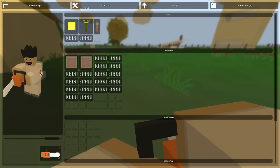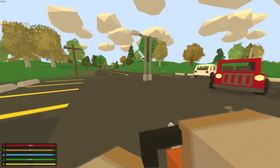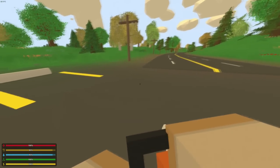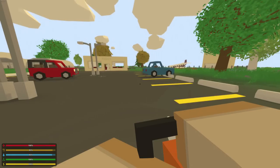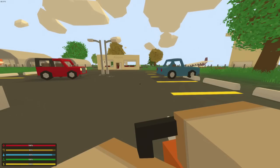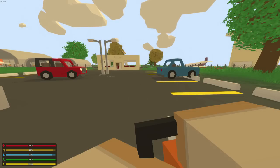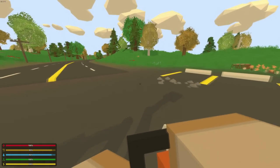Another major thing: each of your characters in the main menu now has their own individual single player world. You can have a let's play character with a let's play world, build major houses on that world, and it will be for that character only. Create another character and he will have his own separate world. Don't worry — the save you were running before the update has been applied to the first character slot.